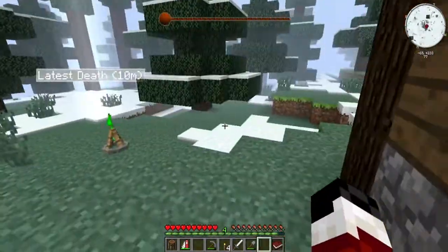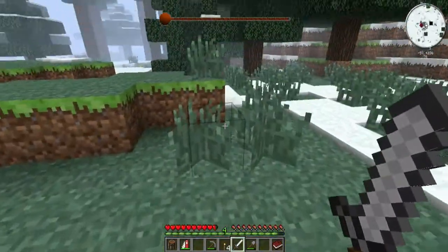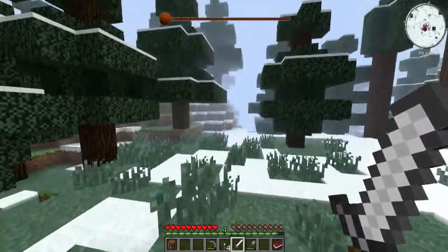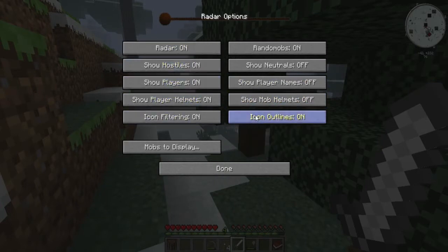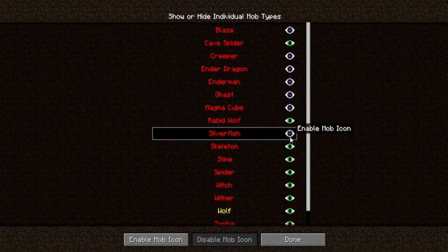I'm definitely going to need an iron sword — there we go, iron sword. Let's go see if we can find some spiders. Let's check the map: in-game waypoint, square map. I wonder if I turn green walking into this flame. Anyway, I'm going to configure the map — turning everything off except spiders and related mobs, plus rabid wolves since I just don't want to deal with them.